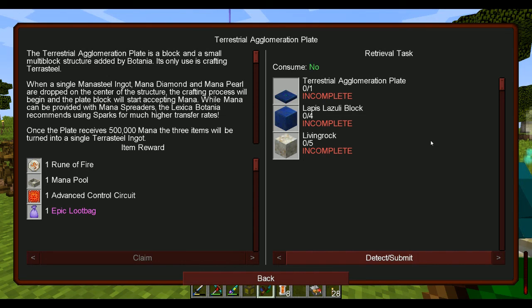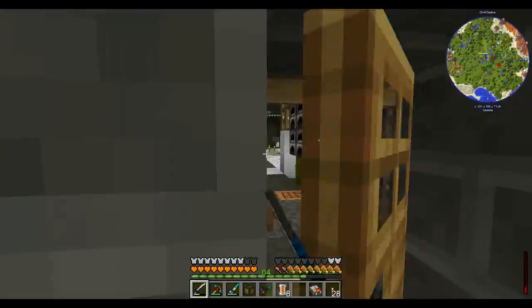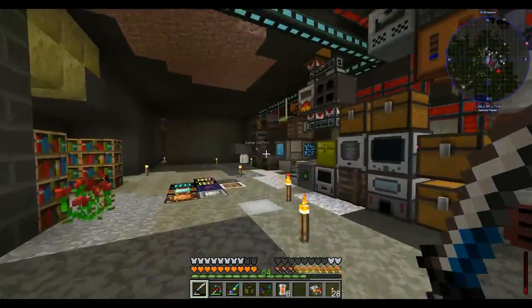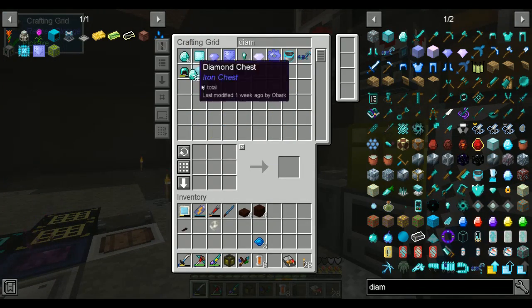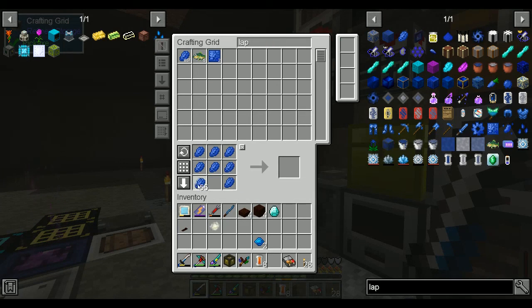The Terrestrial Agglomeration Plate is a block and a small multi-block structure added by Botania. Its only use is crafting Terra Steel. A single mana steel ingot, mana diamond, and mana pearl are dropped in the center of the structure. The process will begin and the block will start accepting mana — 500,000 mana. I need more living rock. Diamond, lapis — let's just make this into a block.